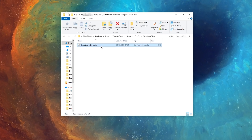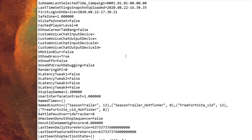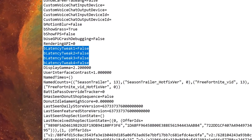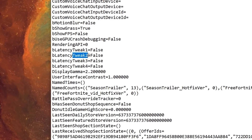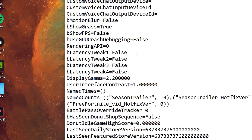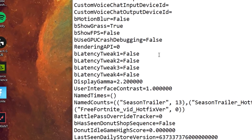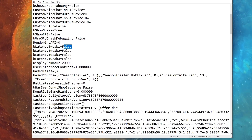In that folder you should see the file we're looking for: the GameUserSettings config file. Right-click on it and click Edit, and then you're inside the file. If you scroll down you'll see all the new options — there are four in total: tweak one, tweak two, tweak three, and tweak four. You'll notice they're all disabled by default.